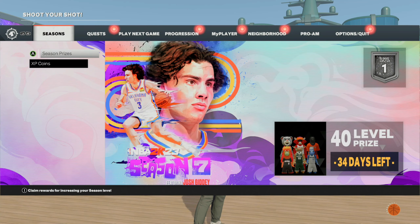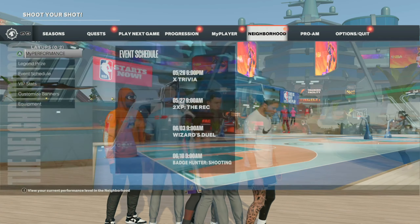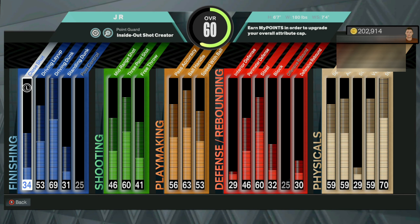Once you guys load into the neighborhood, if you got the timing down right, go over and check your VC — you will get the VC for that cages game. This gives you around 500 VC each time, and you can spam it as many times as you like.